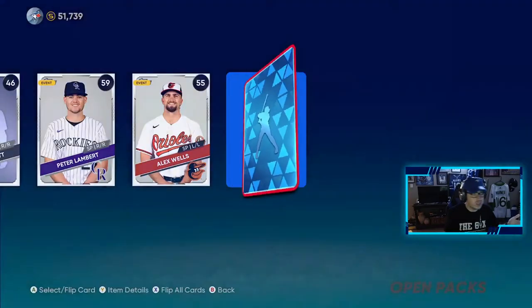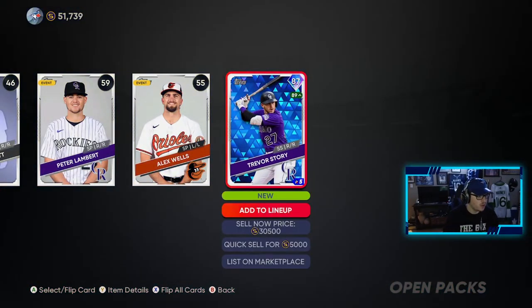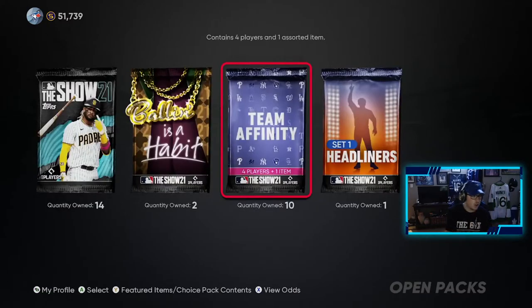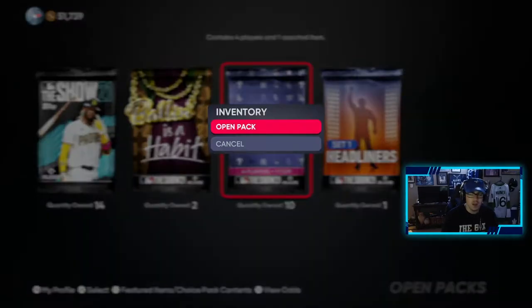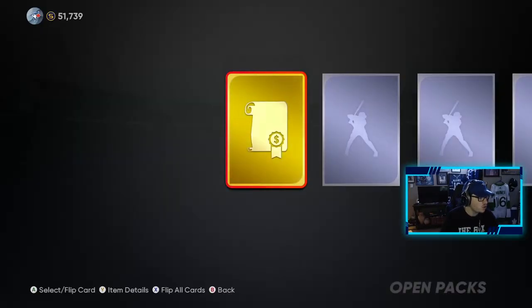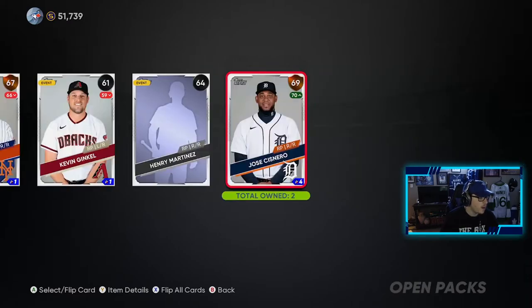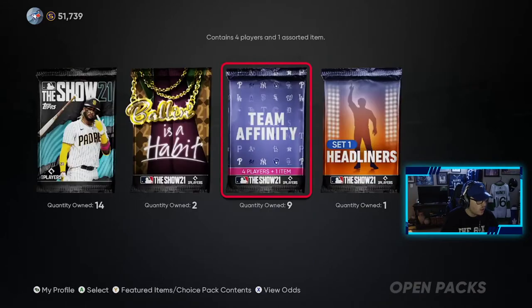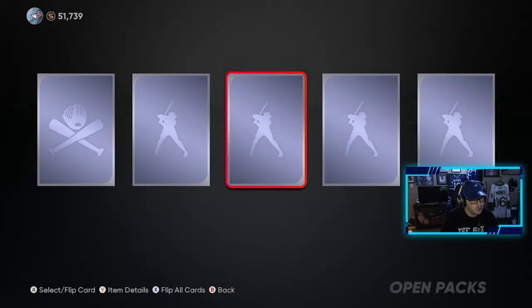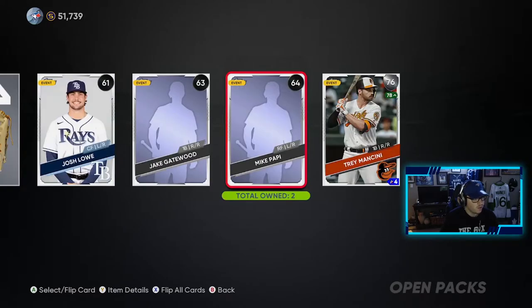We'll take Trevor Story — first diamond and we still have a ton of packs left, about 24 regular packs left. Not bad. We get gold equipment, no back-to-back diamonds, that's okay. We get a sponsorship — nice. Nine more of these to go. These regular packs have been pretty good for me, I've been pulling diamonds from them for whatever reason. Not complaining — keep them coming.